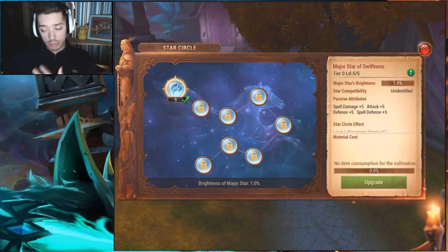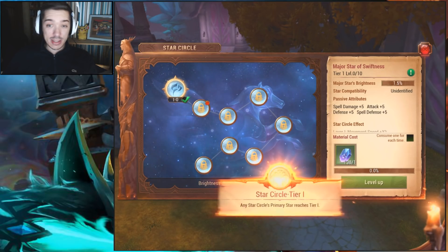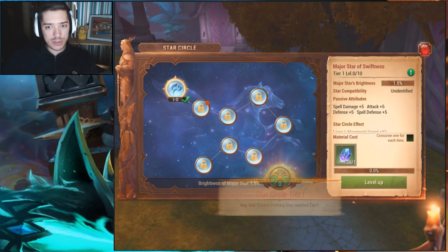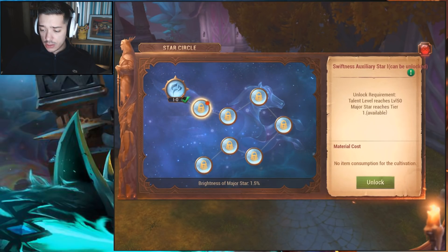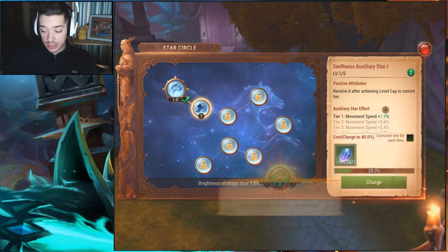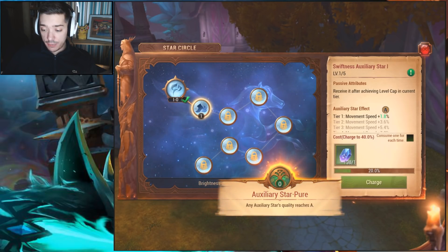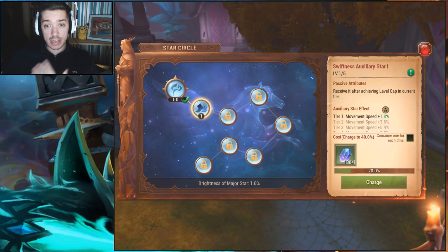Once you get to level five out of five you then upgrade it — and it looks like going from tier zero to tier one is free. There we go, we've got tier one! I can tell you now that tier one to tier two and tier two to tier three is definitely not free. But we have unlocked a new Swiftness Auxiliary Star — click Unlock and just like that it's unlocked. I got an A grade, which is actually pretty good.